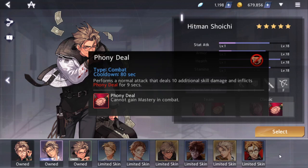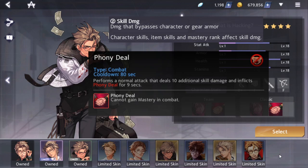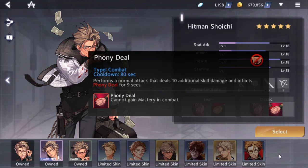After early game it becomes hit or miss - people below your level will run regardless, while people above your level will stay anyway. It's more the in-between players around your level that might run. Phony Deal also deals a flat 10 skill damage across the board, so it's stronger early game and gets weaker as the game goes on.